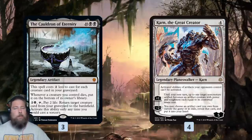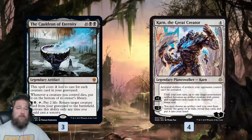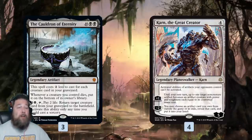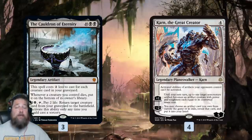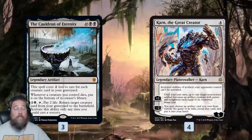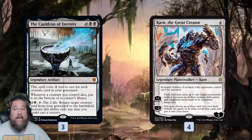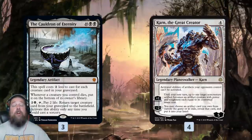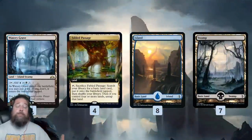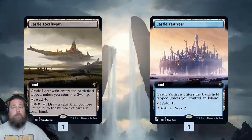Karn the Great Creator is probably the sweetest part of the deck. You might wonder why you'd play Karn here, and the answer is his plus-one. Even when we cast the Cauldron of Eternity for 2 mana, it's still a 12 converted mana cost artifact. So Karn comes down, plus-ones, and turns Cauldron into a 12/12 creature — the biggest thing in Standard — and we just smash our opponent's face with it. Karn also offers the flexibility of tutoring from our sideboard. As for the mana base: Watery Grave, Fabled Passage, a bunch of basic lands, and a couple of Castles — one black, one blue — for a little extra value.